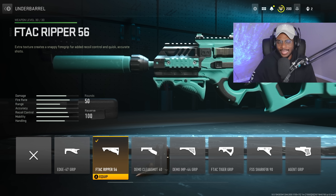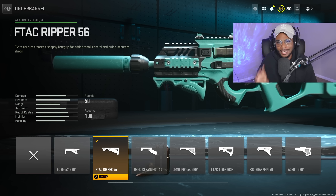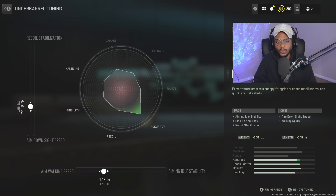For the underbarrel, we are going to rock the F-TAC Ripper 56 to smooth out that recoil pattern. There's a little bit of a visual bug here — it doesn't show exactly what it does, but it is going to be increasing the long range capability. For the tune, we are going to bump up the aim walking speed to negative 0.15, and also increase aim down sight speed to negative 0.31, so we have the best of both worlds — close range as well as long range — exactly what we need on the P90.